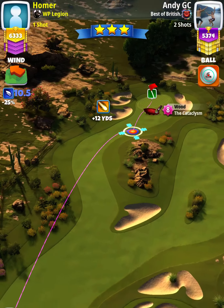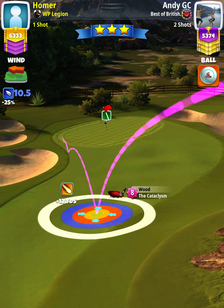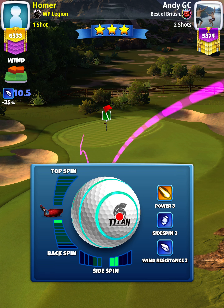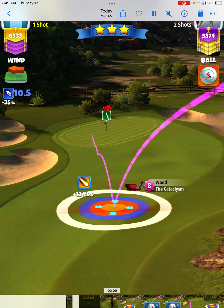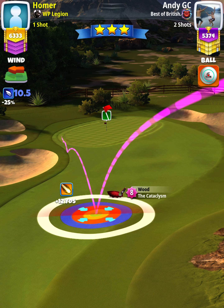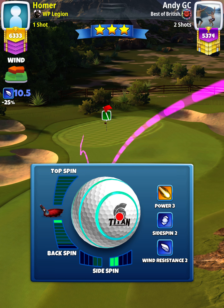For our approach shot, we want to use a wood club with a lot of distance, so a Big Dog 6 plus or a Cat 3 plus. You could also use a Guardian level eight and above. We're going to set up at the max line with our second bounce at the edge of the fairway, and this is before we apply any spin. Then we're going to apply about 1.2 backspin with two rightspin.